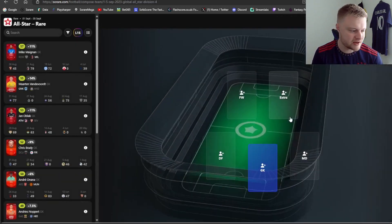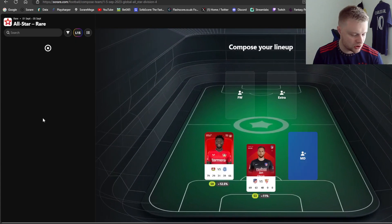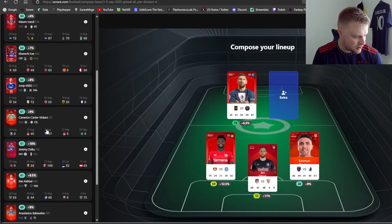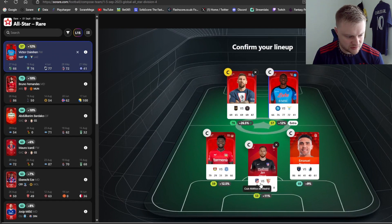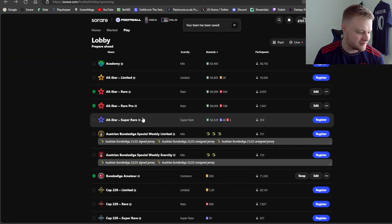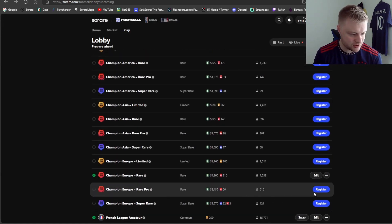Next up is all-star rare. Going pretty strong in the all-star divisions - I've got Oblak, Godín, Tap Soba who's got a really nice home game. I'm going for Reina and then the goat which is Messi in all-star rare, and also Victor Osimhen who's at 15 to 57 in form. I'll probably have to captain Messi there. Osimhen's got a tough game against Lazio at home but I have a funny feeling he's going to score a penalty this weekend.